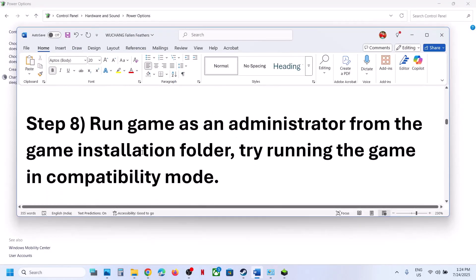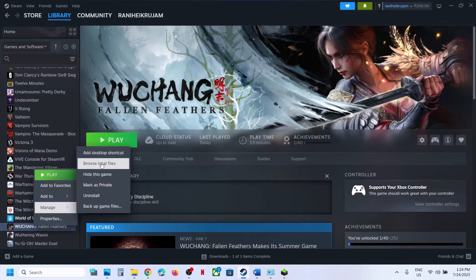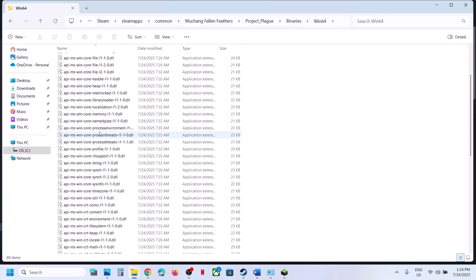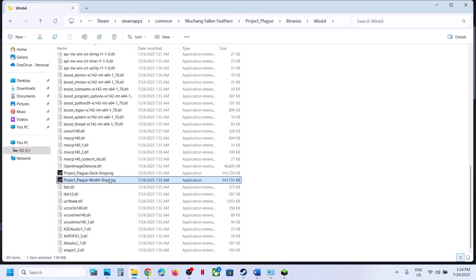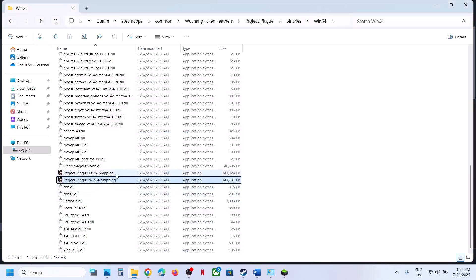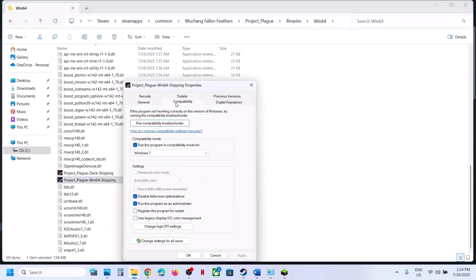Still not working? Run the game as an administrator from the installation folder. Go to Steam, right-click the game, select Manage > Browse Local Files. Open the Project Plague folder > Binaries > Win64 and find the Win64 Shipping exe. Right-click, go to Properties > Compatibility tab, check 'Run this program as an administrator,' hit Apply, click OK, and launch the game. If that doesn't work, try Windows 8 or Windows 7 compatibility mode. Also try 'Disable full screen optimization,' hit Apply, click OK, and check.